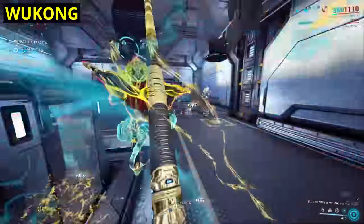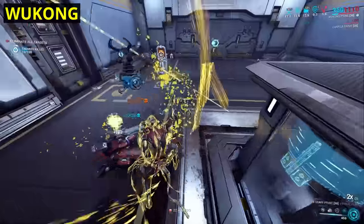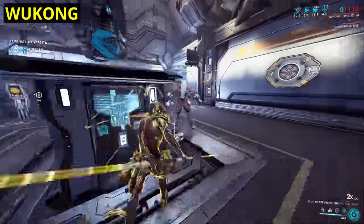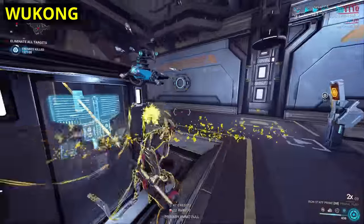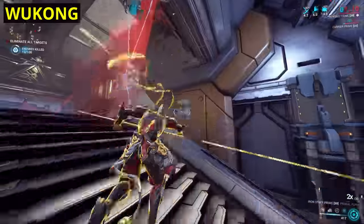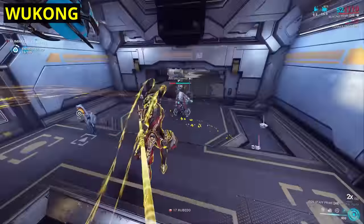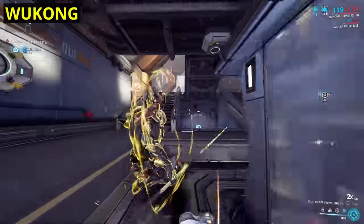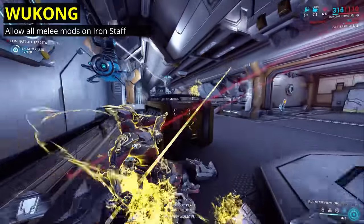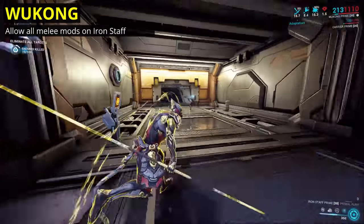This brings us onto Wukong, one of a select number of Warframes to have received a targeted nerf in recent times. To be fair, his clone is amazing, his Cloudwalker ability is actually S-tier, and Defy isn't too shabby for damage reduction. Where Wukong is let down is his Iron Staff. Stats-wise it's not terrible on paper, but it's just not amazing enough to justify spending the energy on — one of the reasons being that it can't be as strongly modded as other melee weapons. My one small change would give Iron Staff the ability to use the so-called Acolyte mods, crucially Blood Rush and Weeping Wounds. This would allow it to scale up closer to what we expect from the rest of our arsenal.